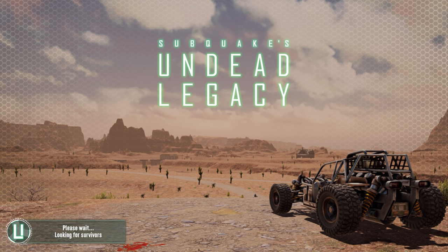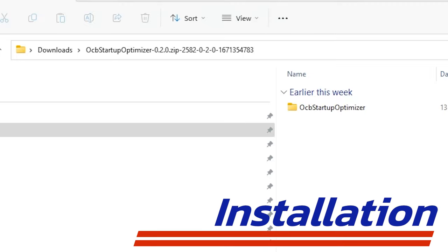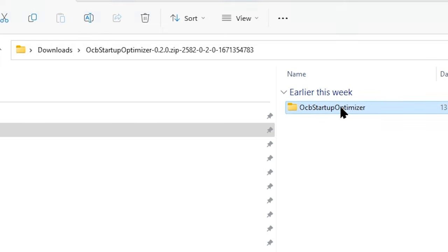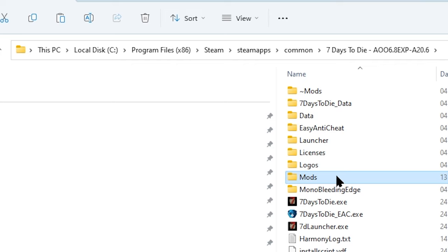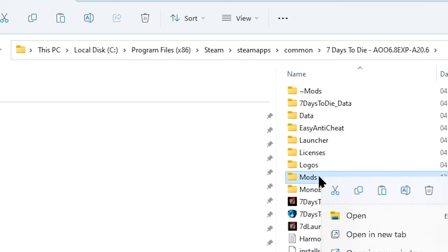Apocalypse Now and Darkness Falls already have it installed, so you don't need to add it. Installation is simple and I'm just going to show you the quick manual install method. Once you have downloaded the mod and if you're already running any mods, just add the mod to the mods folder that should already be there. If it is not, then create a mods folder in your 7 Days to Die root game folder.